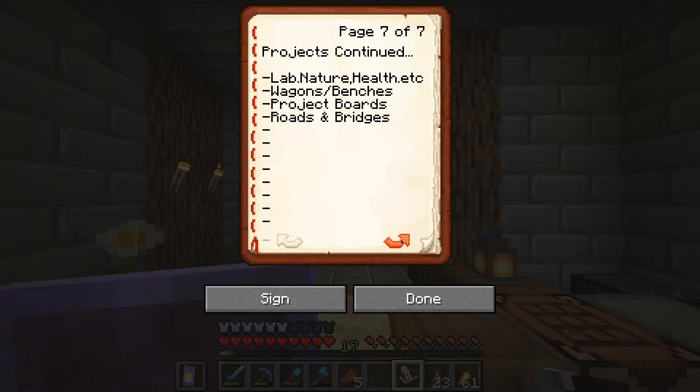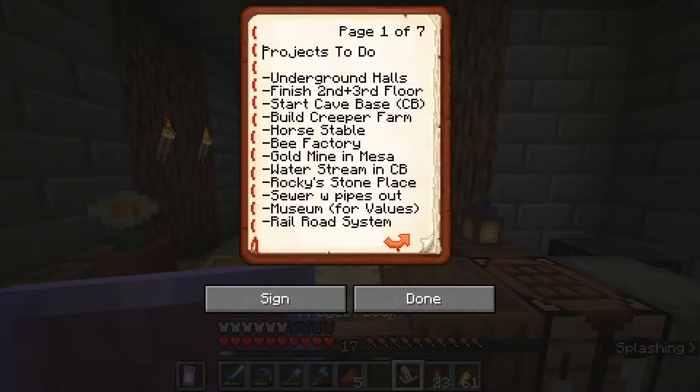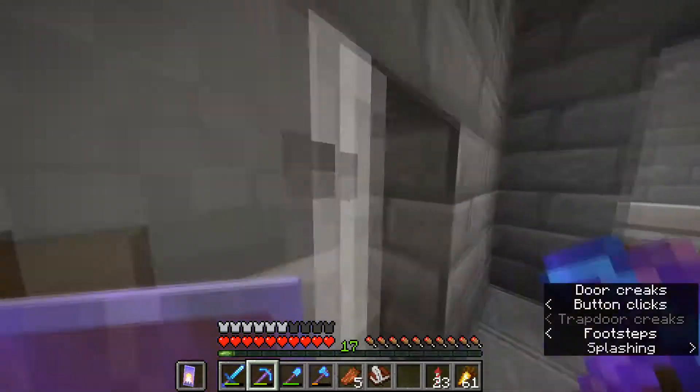Those are all my ideas — sorry if I flipped through them too fast. You can pause the video. What I mean by 'lab — nature, health, etc.' is that in the lab I'm going to have a nature hallway, a health hallway, and probably a lot more. Those are most of my ideas.